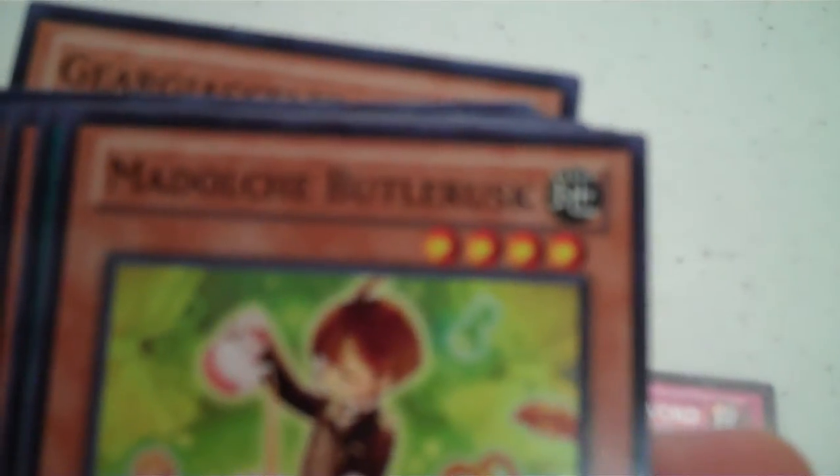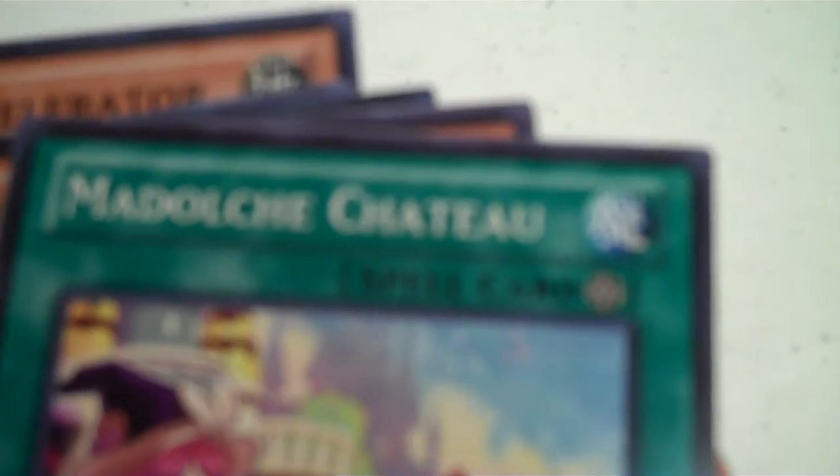Alright, this is what I've got in my first pack. I got Generation Force, Heroic Retribution Sword, Medoche Butler, Rusk or something like that. I also got Medoche Chatou, Hima Ruka, and Medoche Hoodinsess I guess. Those names are pretty funny. I also got Chariot of Prophecy, Theory of a Kind, Gageer Accelerator, and that's the first pack.